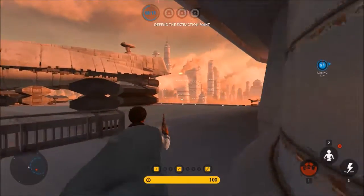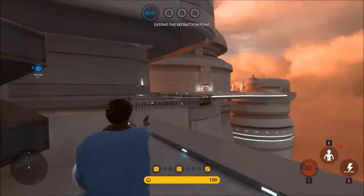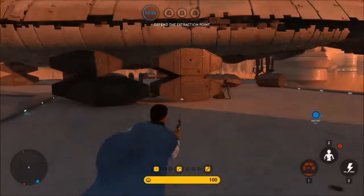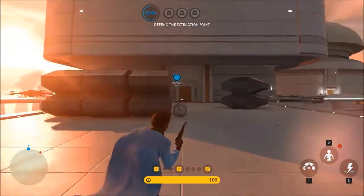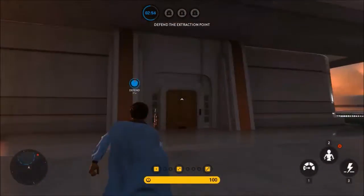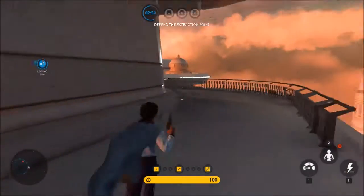Back here is where you will spawn once the extraction point is going on — the Rebels will spawn here, the Empire will spawn up more that way, kind of towards that middle building. The Rebels will spawn back here. You can jump on the EYV — it doesn't have a very good angle but you can get a couple kills sometimes if your team is really getting slaughtered. But that is pretty much this map.